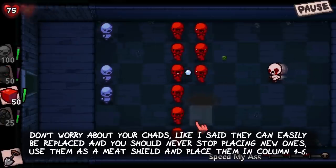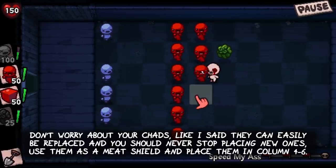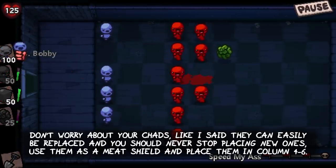Don't worry about your little chats. They can easily be replaced and you should never stop placing new ones. Use them as a meat shield and place them in columns 4 to 6.